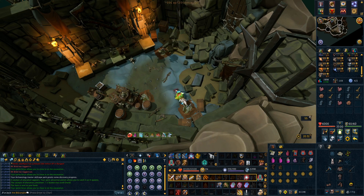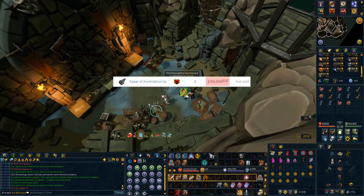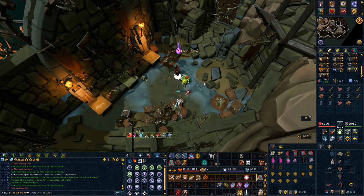I spent most of my time at the 1.15 spot due to the fact that you need all three artifacts from here, but it also gives the spear tip chance — which sadly I didn't get. It's a mega rare so you can't really expect to get it, but it's nice to have the chance of some extra money, especially when you're paying for the upkeep of the book.